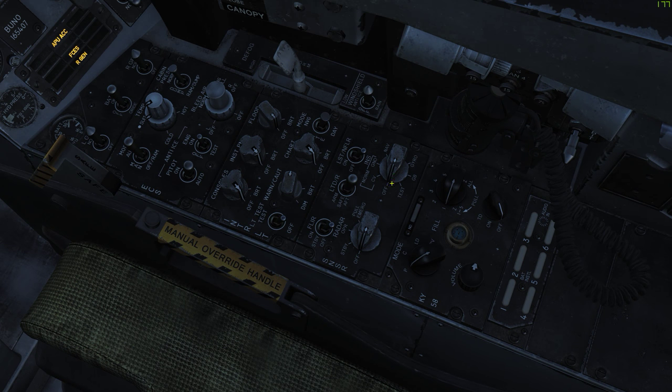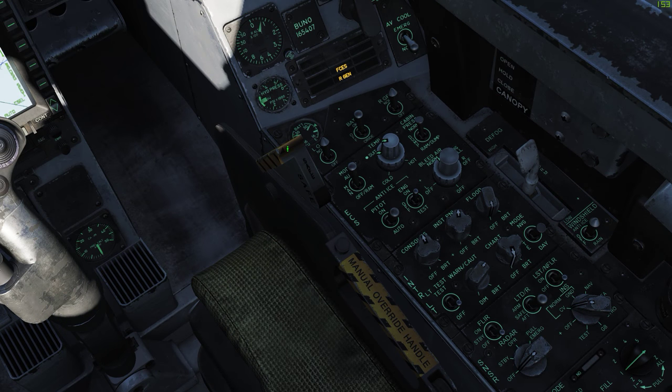Next step, we need to align our INS, so we go from the off position to the carrier position — CV. And while we're down here, I'm going to go ahead and turn on some console lights and arm the ejection seat.